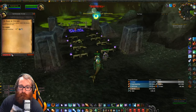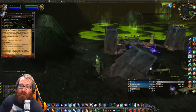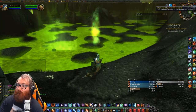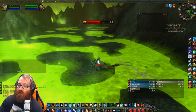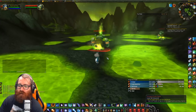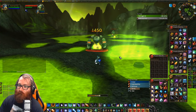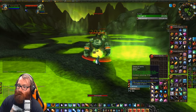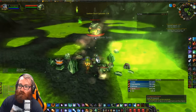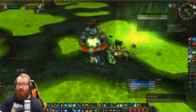We're turning in the Hand of Gul'dan quest - he wants us to use this totem to get earthen souls and fiery souls. We have to use it on these enraged spirits here, and this is a pretty big farm for fire people so be careful with that. You place the totem on the ground, kill the elemental, and there is the soul. You've got to get eight of each, and they drop nice items.